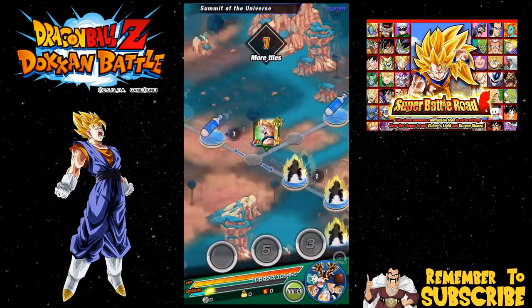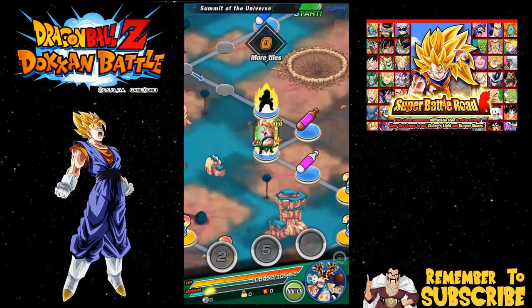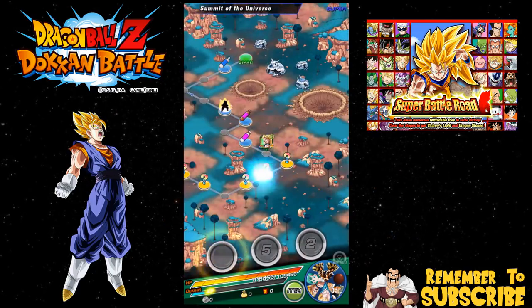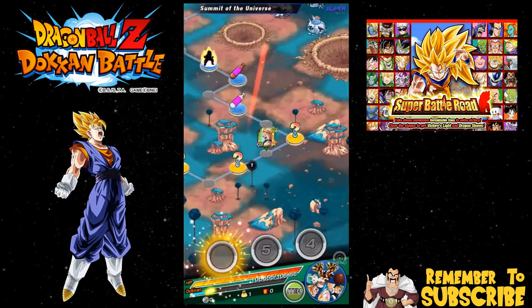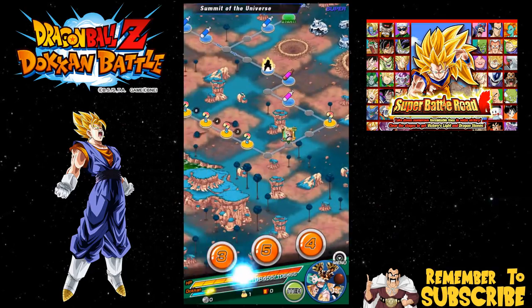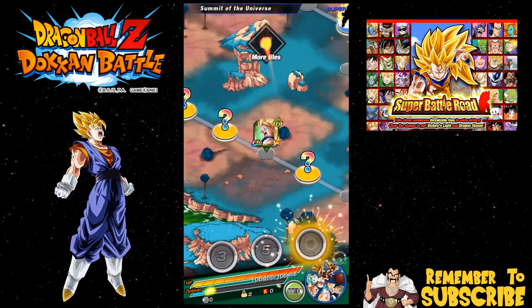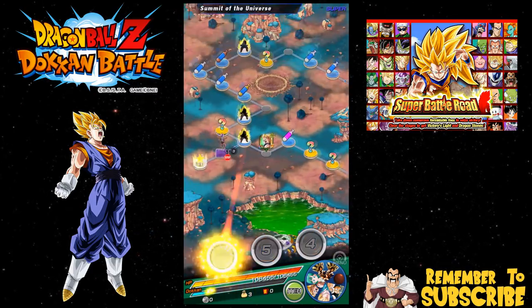If you guys have a different team that works for you, good for you - it all works out. There's probably a free-to-play agility team that's really good against this event now since Frieza is a strength unit. I just haven't tried it because I've had so much luck with this team. Also, LR Goku pretty much one-shots LR Frieza - if he gets a crit he's definitely one-shotting him. If not, he takes away two health bars once Frieza gets to LR form.